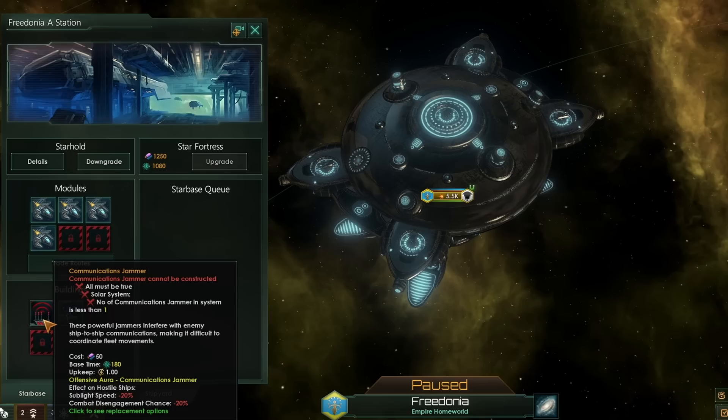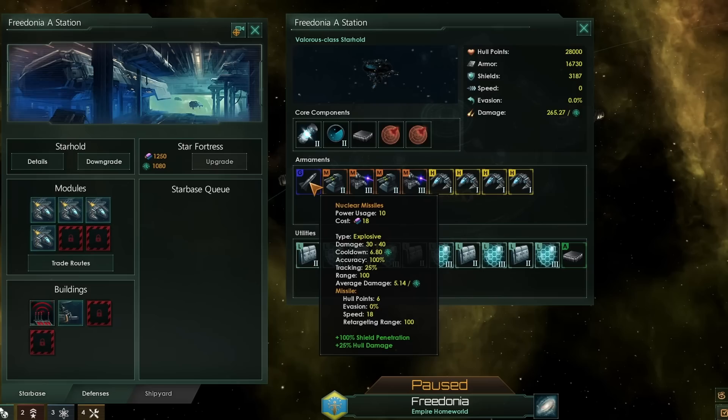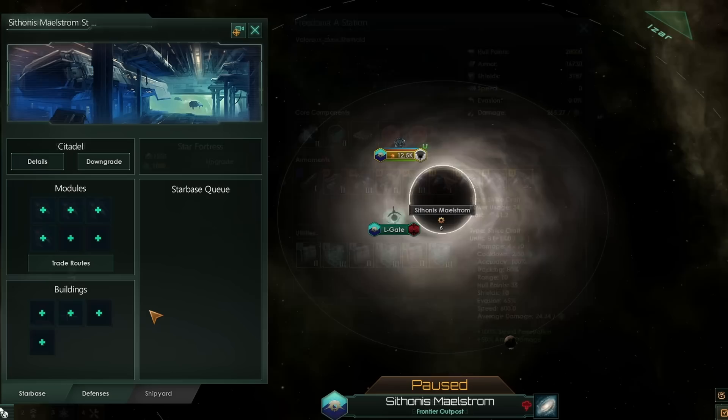With your hangar bays, you'll want to put something like the communications jammer down. That will reduce the sublight speed of enemy ships, meaning it takes them longer to get into range of your starbase, giving your fighter squadrons longer to attack. A target uplink computer will increase the weapons range of your starbase, meaning engagement starts earlier since your missiles have the longest range. The reduction to combat disengagement chance from the communications jammer will also help quite a lot, because strike craft have very low damage and require a large number of shots to destroy enemy ships, massively increasing their disengage chance — especially the larger the ship.